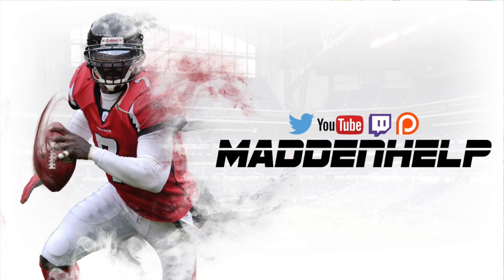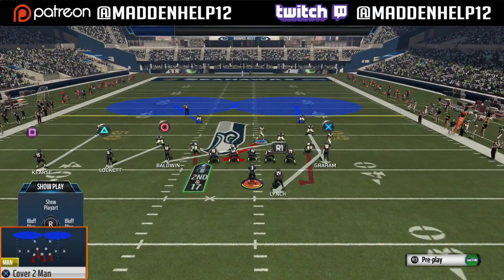What's up guys, we're back again with another blitz out of the Big Dime 146. This is going to be an A-gap blitz from the defensive tackle. What you're going to want to do is put your fastest defensive tackle in.